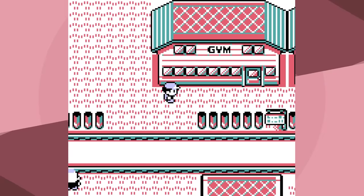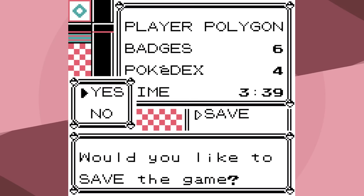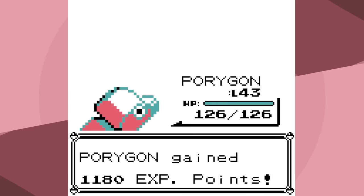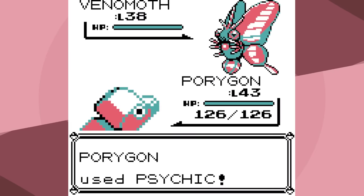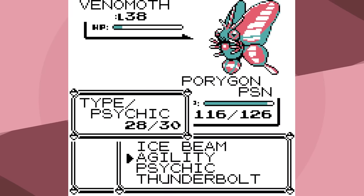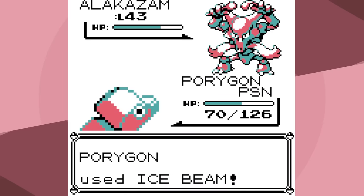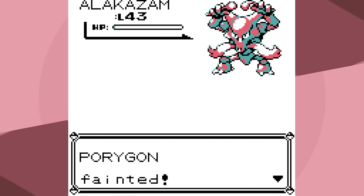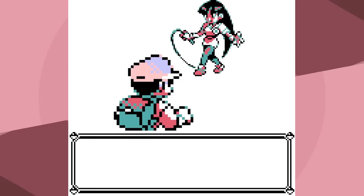Now we only have two Gym Leaders left — Sabrina and Giovanni — and you can't do Giovanni before Sabrina. Time to battle everyone's favorite Gym Leader: Sabrina. She leads with Kadabra, Disable and Psychic, and we knock it out pretty quickly. Mr. Mime — I set up one Agility, go for Ice Beam, it goes for Barrier, I knock out Mr. Mime. Venomoth, Psychic doesn't quite knock it out but we get a special drop, then Agility to outspeed Alakazam. Ice Beam, Psybeam, another Ice Beam — then it uses Recover. We're poisoned, this could be bad. Psywave misses, a critical hit, then Psywave actually hits for the most it could do. Let's try again.